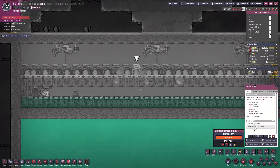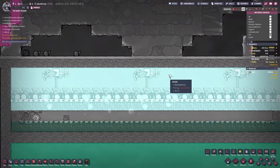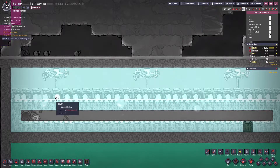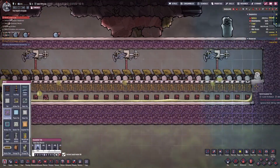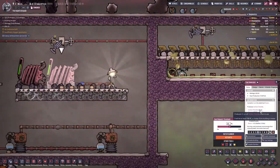Dealing with carbon skimmers: instead of feeding its output into a cleaning loop or dumping it elsewhere, create a long designated floor area — with or without deodorizers — to dump polluted water, in order to allow off-gassing of that polluted water, which can then be filtered into oxygen. Be aware that the amount of off-gassing polluted oxygen is determined by the quantity per tile of available polluted water.